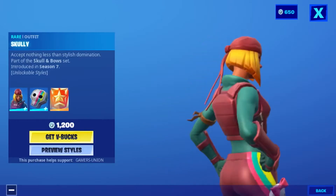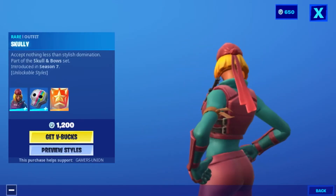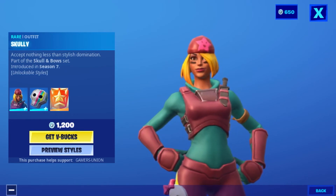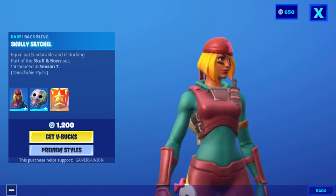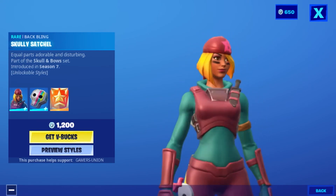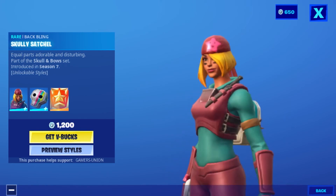Outfit Scully — 'Accept nothing less than stylish domination' — part of the Skull and Bow Set introduced in Season 7 — 1200 V-Bucks. Back Bling Scully Satchel — 'Equal parts adorable and disturbing' — also part of the Skull and Bow Set introduced in Season 7.